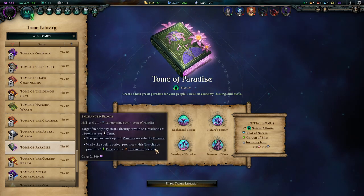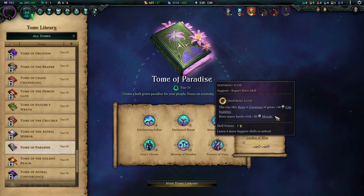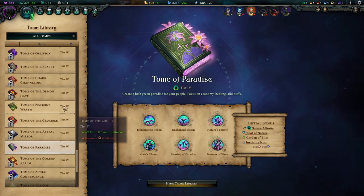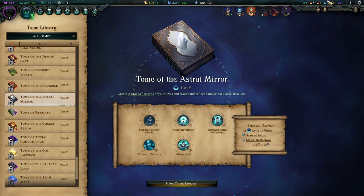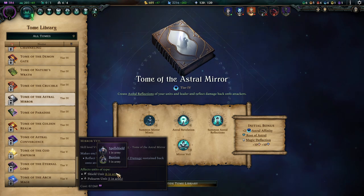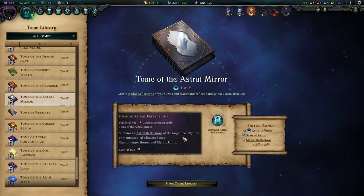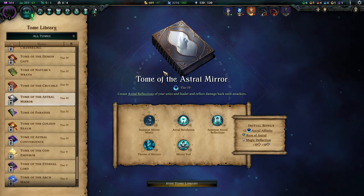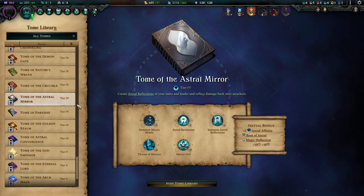Unchanted Bloom's Inspiring Icon gives 20 morale to your armies, which is really, really good. The other Tier 4 tome I find interesting for this build is Astral Mirror. If you get to 6 Astral Affinity, Mirror Veil synergizes very well with your Bastions, and Mirror Mimic plus Astral Reflections let you copy your own and enemy units, letting you grow in whatever direction you want. It's a really nice and versatile tome.